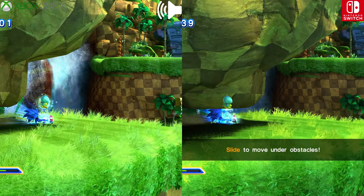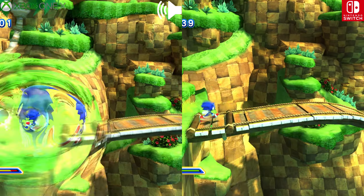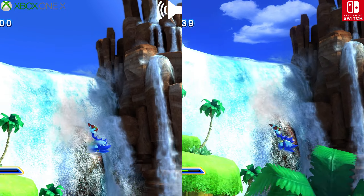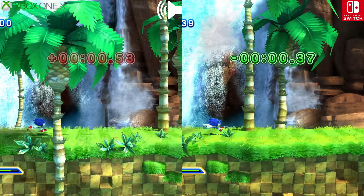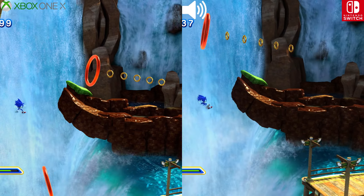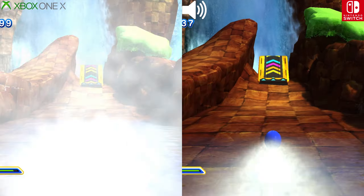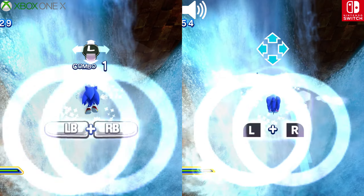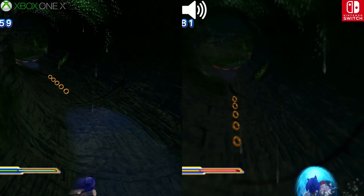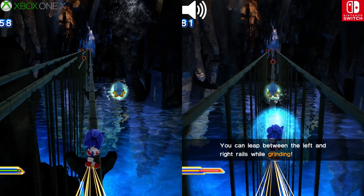Press the B button to slide under obstacles. You can leap between the left and the right rails while grinding.